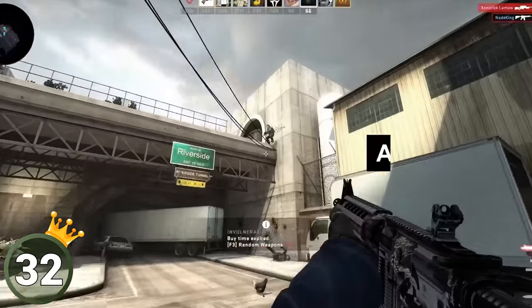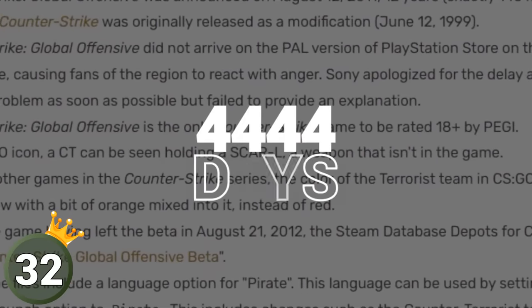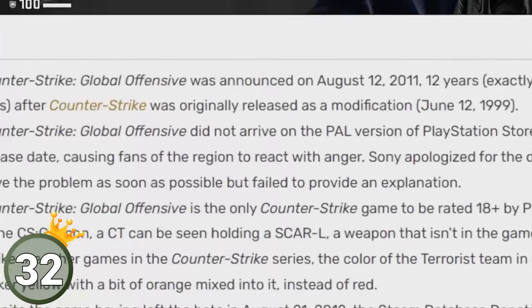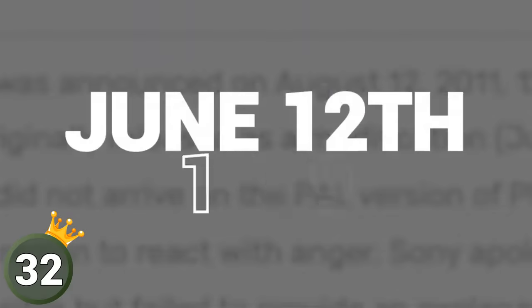Counter-Strike: Global Offensive was announced on August 12, 2011 — exactly 4,444 days after Counter-Strike was originally released as a modification. If you wonder, that happened on June 12, 1999.